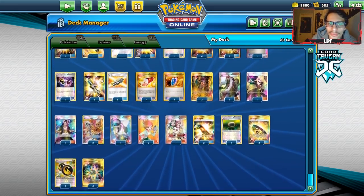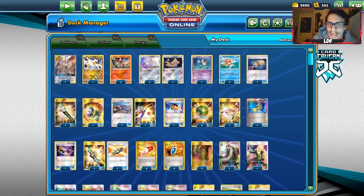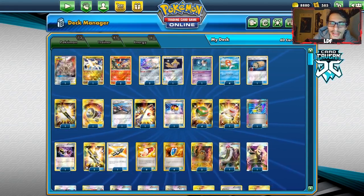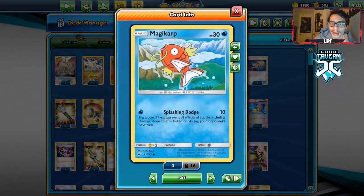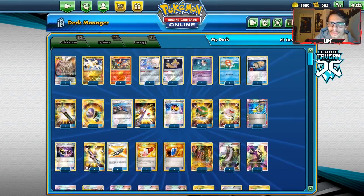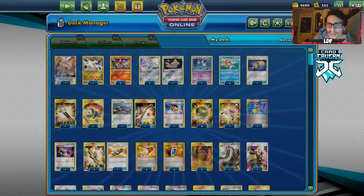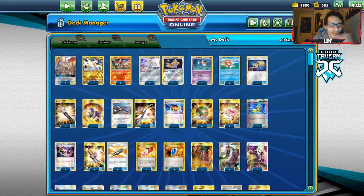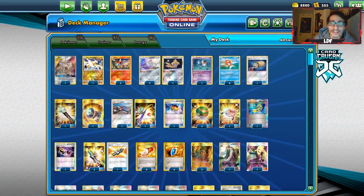Now for the deck list — I saw this on PTCG Radio's channel. It's a little different from what he showed, which I think was from Japan. It's a very wonky but hilarious concept. One cool thing is a lot of people play fire in Expanded, so you can just whip out the Carp and go all in. This deck does auto-lose to Faba and Oranguru — stuff like that — but there are decks that have no answer to special energy, so you can win games.